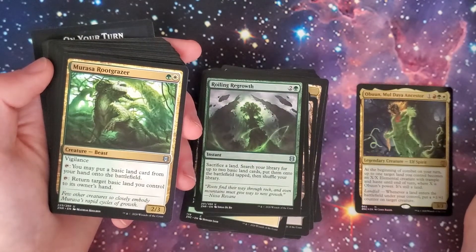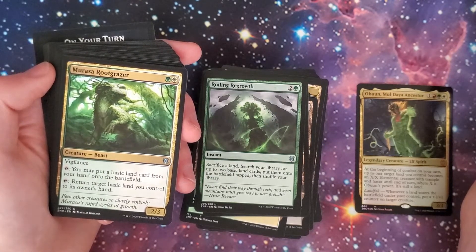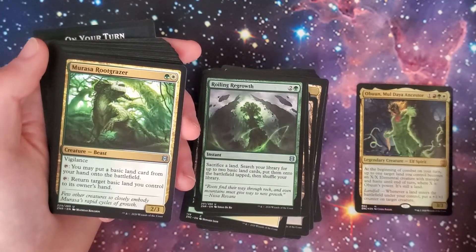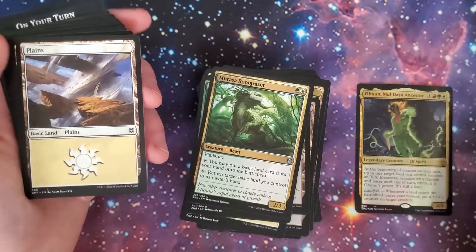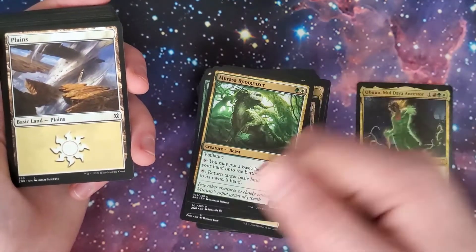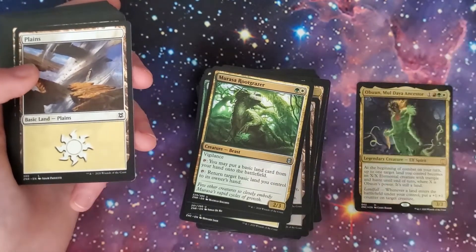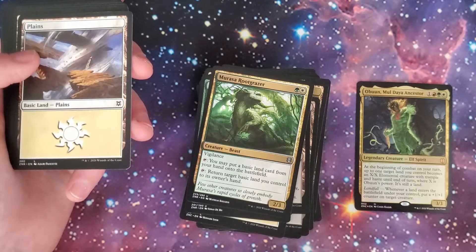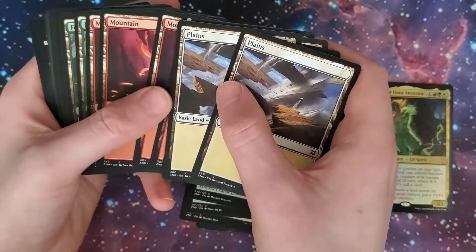We got Marauding Raptor — wait, a 2/3 Beast, green/white with vigilance. Tap: you may put a basic land card from your hand onto the battlefield. Return target basic land you control to its owner's hand by tapping it. So that's just another way to landfall, and there are ways to untap it — you could tap it, put a land down, tap it, pull that land back, tap it, put it down again, and gain as many landfalls as you want.